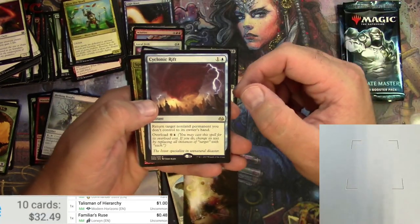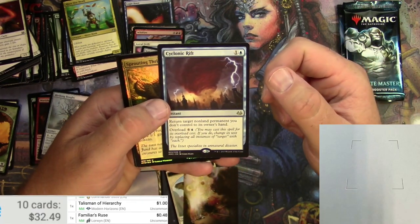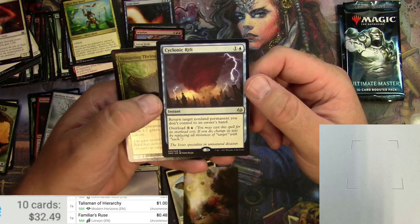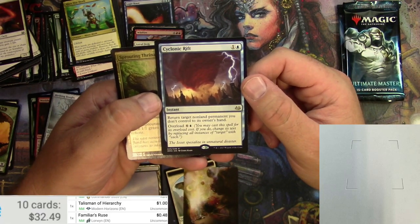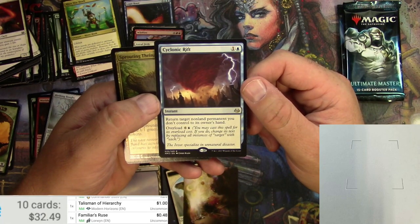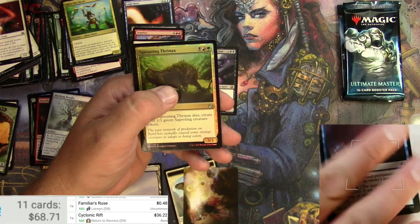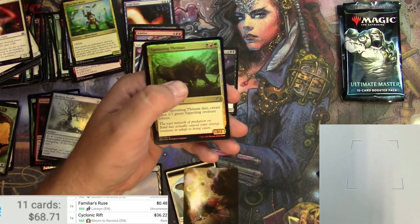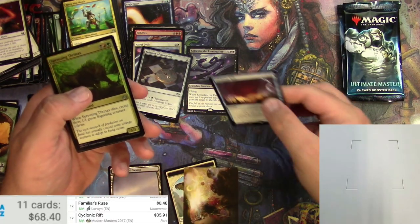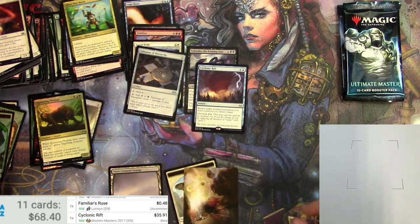Restoration Angel, War Monk, Compulsive Research, and a Cyclonic Rift — amazing card, just keeps going up and up in price. It'll probably get reprinted any minute now, maybe for Double Masters. It's an instant for two that returns a target non-land permanent you don't control to its owner's hand, or you can overload it for seven to send back all non-land permanents you don't control. Very solid — $36 for the Return to Ravnica original, Modern Masters reprint about $35. Another good hit.